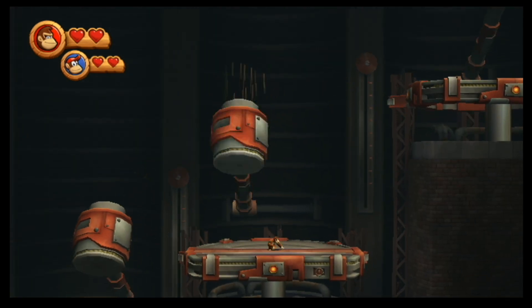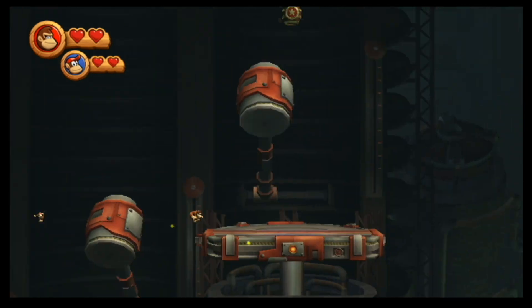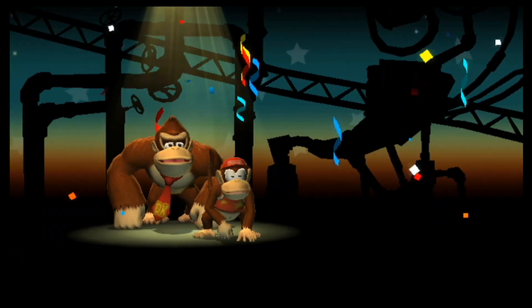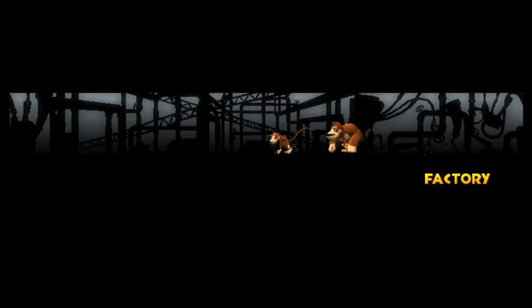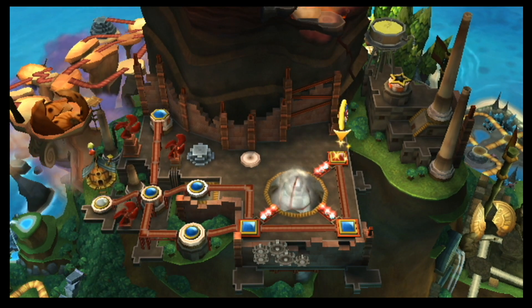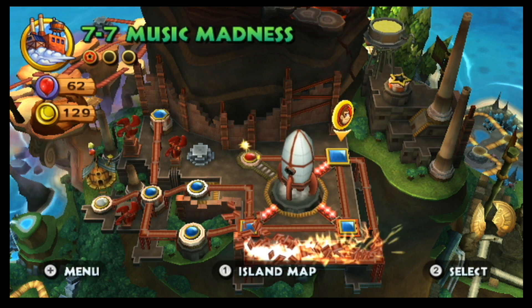One thing that Rayman definitely had over this game and Mario is when you lose, you have control over where you fly, so you get yourself in position. I really feel like it's a thing because of the Wii remote — you have to shake it. I never understood why the bubble in Mario and the barrel in this travel so slow. I think the barrel is a lot faster than the bubble in Mario, but it's still just... why?